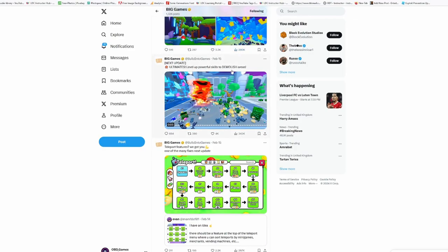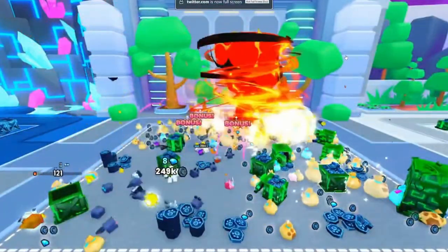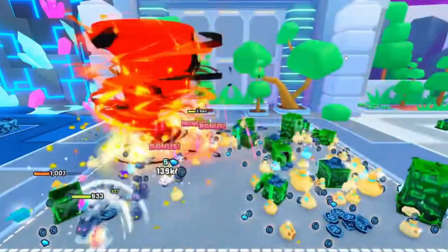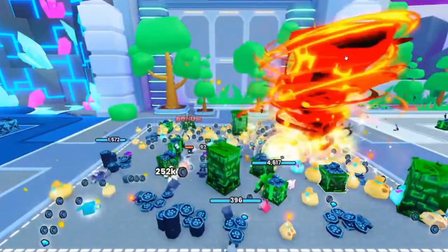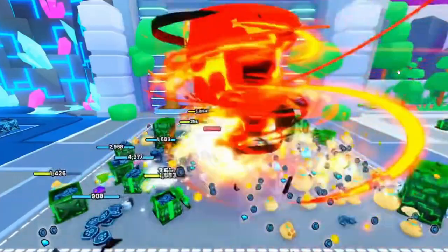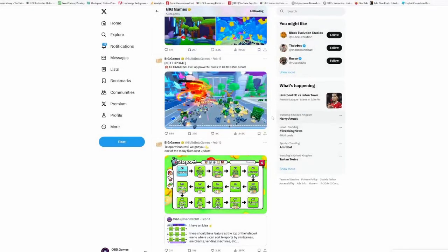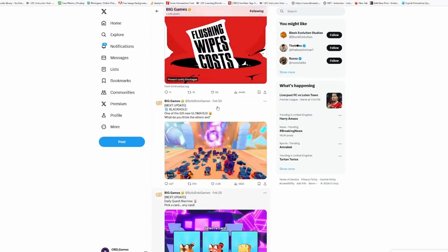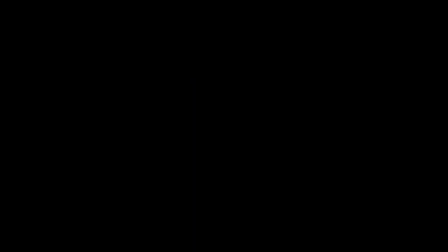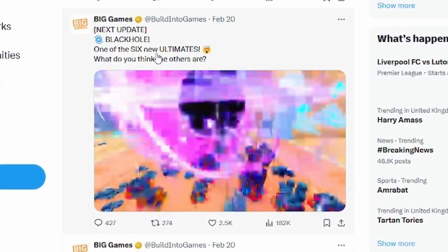Next up we've got these Ultimates — now these look cool. It's a bit blurry but that's what Twitter is showing us. There's what looks like a fire whirlwind one. Everything has super low health so it's probably going to be a whole new restart area. There's also a black hole one — everything gets sucked into the middle of it. It's very blocky even on small.